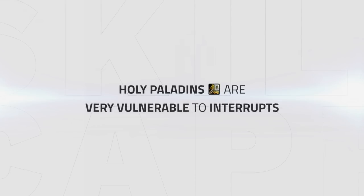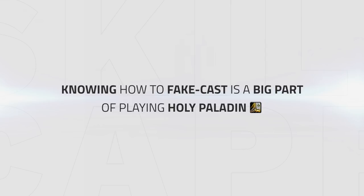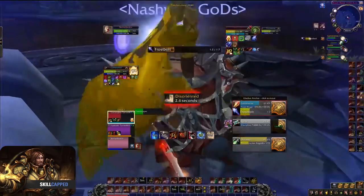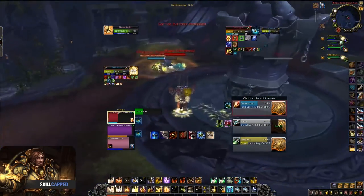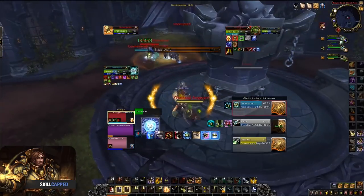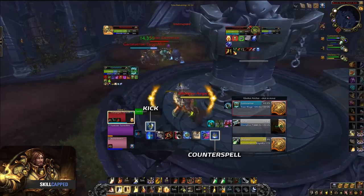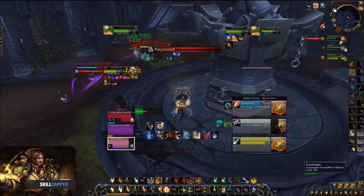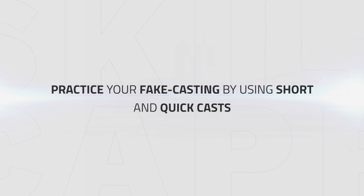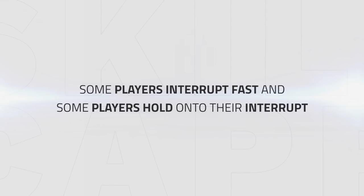Holy Paladins are very vulnerable to interrupts, since they're constantly casting to keep their team topped. Knowing how to fake cast players is a big part of playing a Holy Paladin in PvP. In this clip, I'm facing RMP and I don't have a lot of cooldowns left to keep my team topped. When I come out of the blind, I pop my wings and quickly use Holy Shock to connect a heal on my DK. I then start casting Holy Light to bait the enemy team into using their interrupts, and I bait both Kick and Counterspell. After this I can cast freely and top my team. Practice fake casting using short and quick casts to bait interrupts. Some players kick extremely fast and some hold onto their kick — figure this out during the game and adjust accordingly.